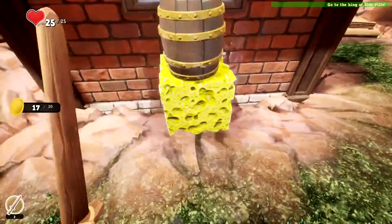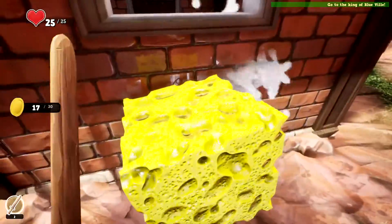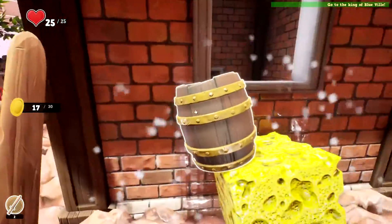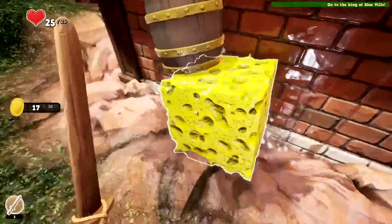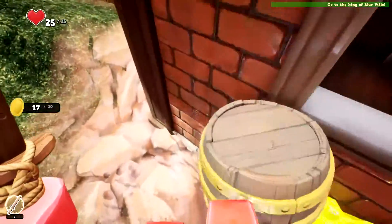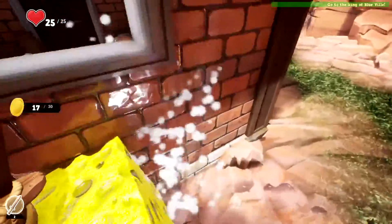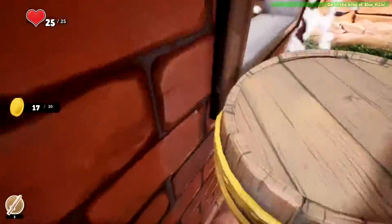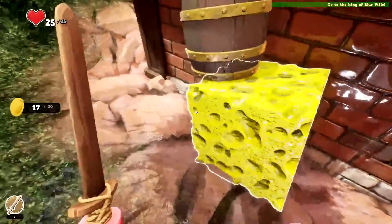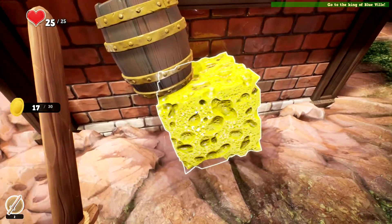I can't quite jump on it. I need like enough space in front of the barrel to actually jump — that might work. Come on, on the sponge. I might have messed up by making it a wet sponge, that might be the issue here.